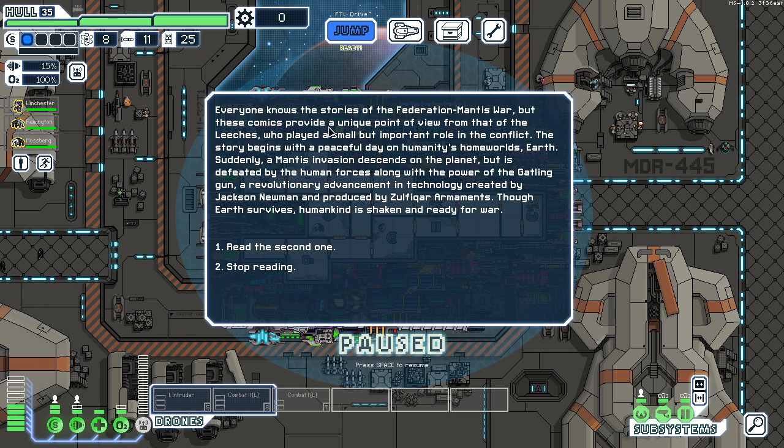Everyone knows the stories of the Federation-Mantis War, but these comics provide a unique point of view from that of the leeches, who played a small but important role in the conflict. The story begins with a peaceful day on humanity's homeworld, Earth. Suddenly a Mantis invasion descends on the planet but is defeated by the human forces, along with the power of the gatling gun — a revolutionary advancement created by Jackson Newman and produced by Zulfi Quark Armaments. I just imagine it's just EDF, dudes with machine guns shooting giant Mantises.